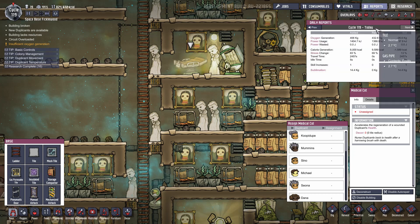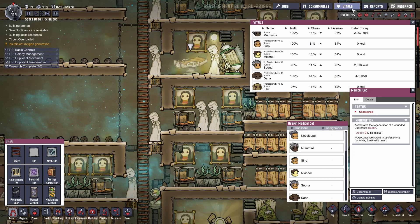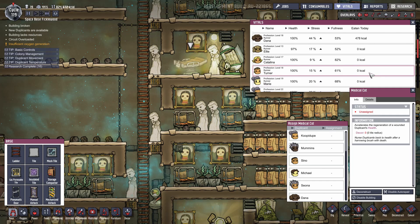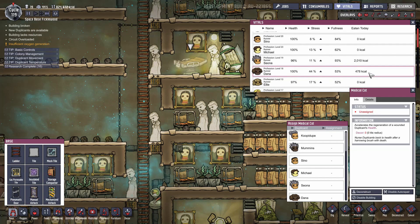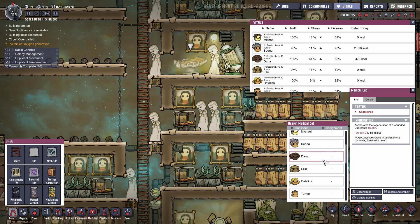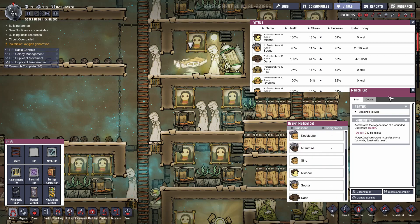Now let's take a look at our reports here. Vitals — who's injured? Well, you got a little injured. Shona got a little injured. No one seriously, though. Let's do Ellie — maybe the old-fashioned thing will cure her and she can stop being sick.